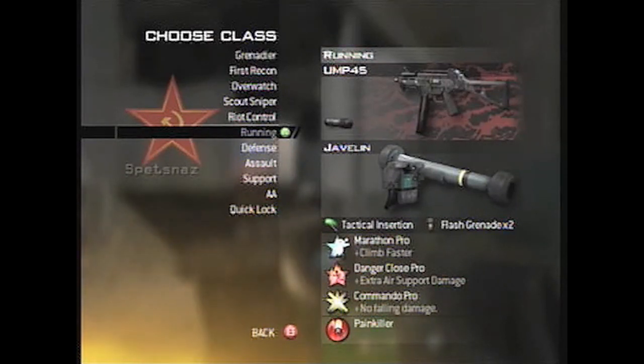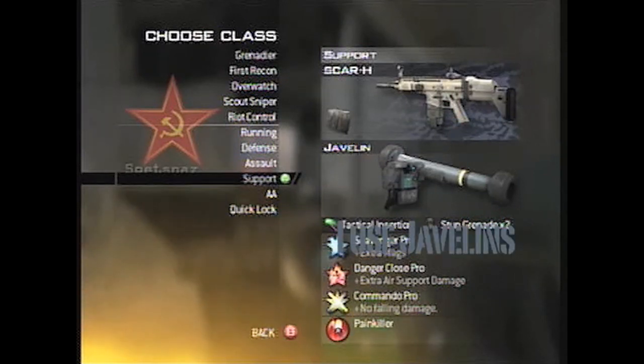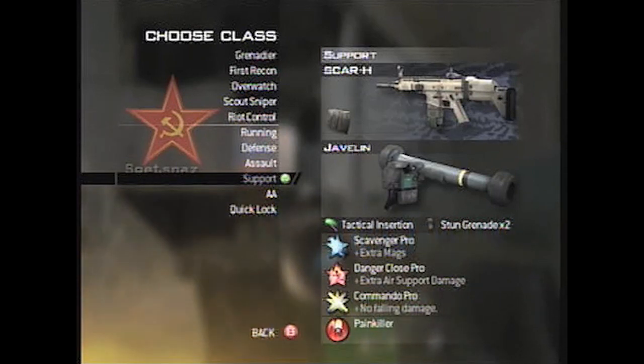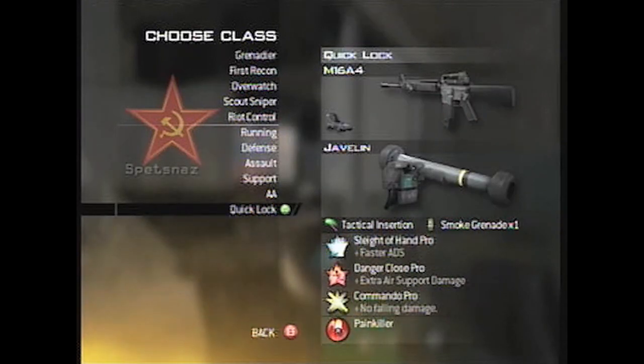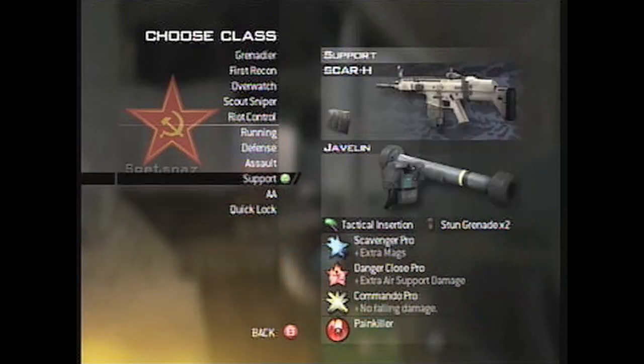We've got three classes set up here. One for running to get to spots quickly off the beginning of the spawn — I do that at the beginning of a match just to get to places that might not be reachable without Marathon, like if I need to go spawn with people. Support I use for Scavenger, obviously, to get infinite ammo for the Javelin. And then I have Quick Lock, which I use for shots that might be under a lot of fire or pressured a lot — I use that because I can lock on quicker and get the shot off quicker, so I'm exposed for less time.